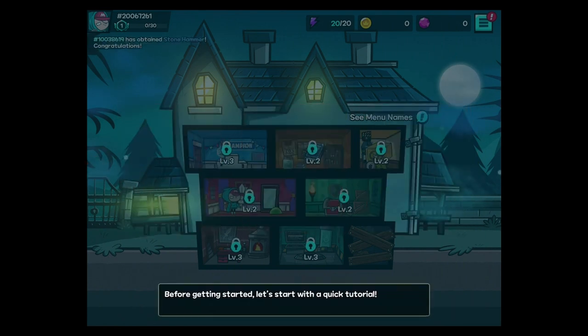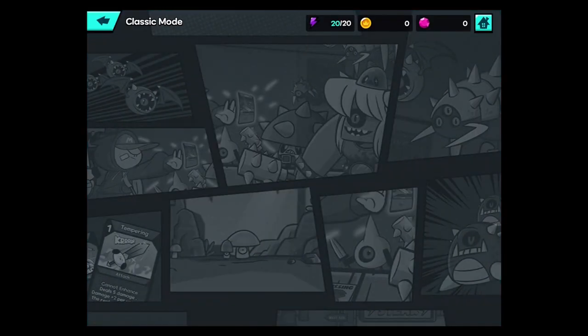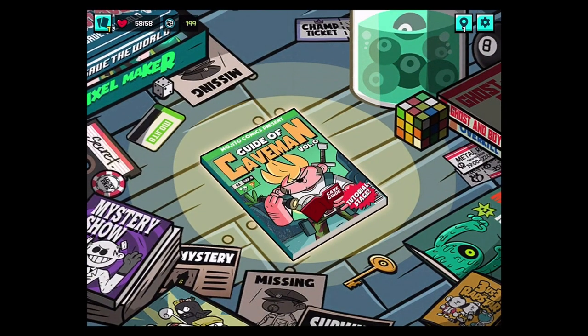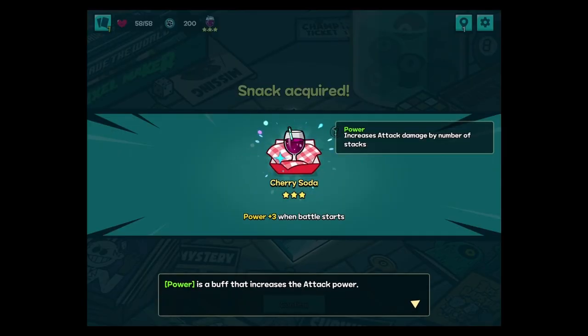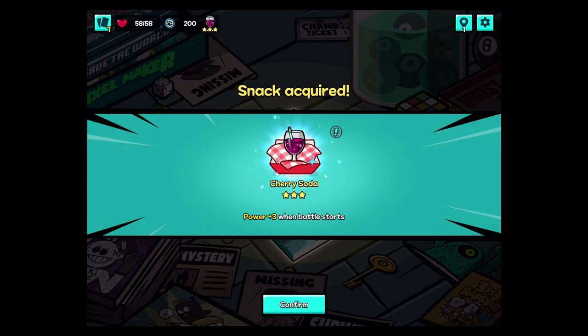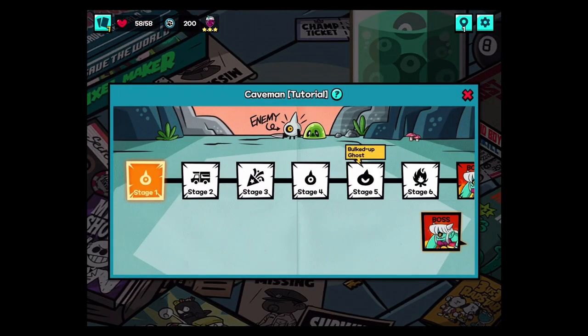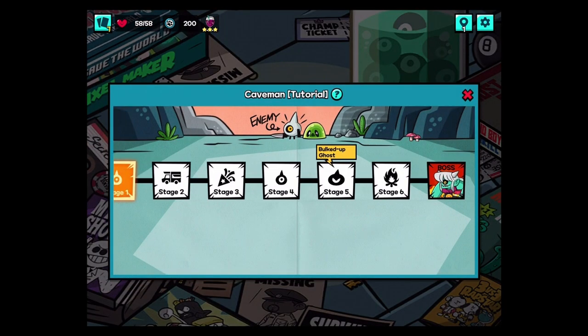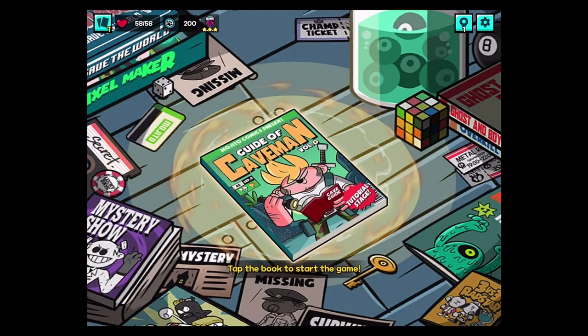We can start with a classic mode. There's a tutorial. Getting the free stuff would be nice. There's energy. Power is a buff that increases the attack power. Power puts three when battle starts. Combination of snacks and cards is the key to success. I'm guessing that's a consumable then. Stage one in the tutorial. It lets you see where the boss is, or what the boss is, even at the beginning. That's nice.